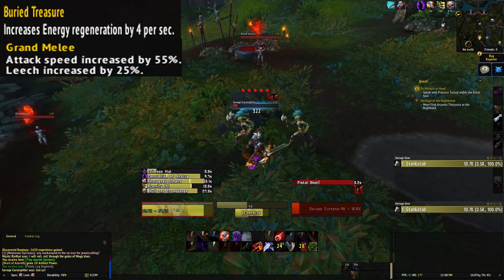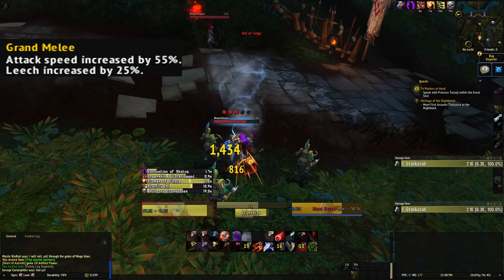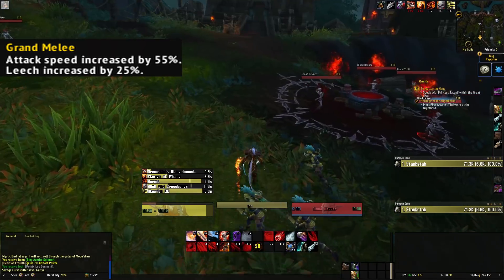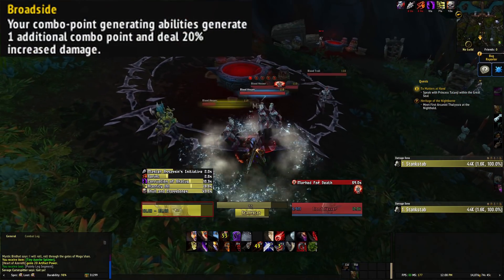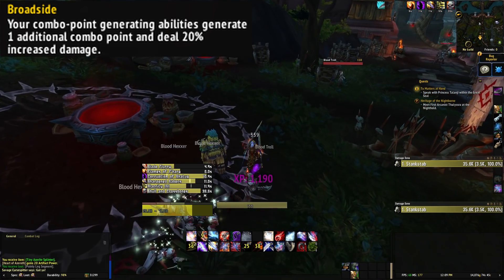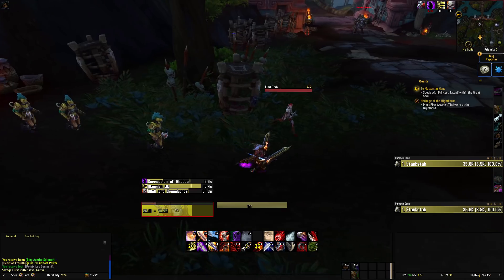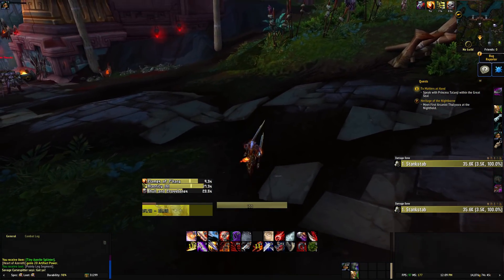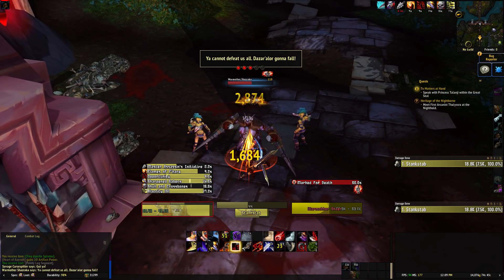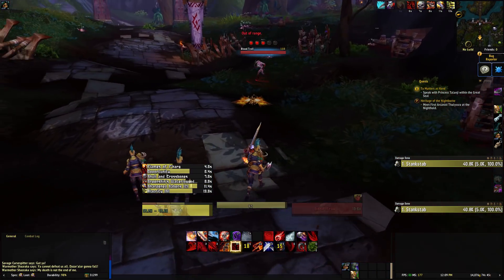Grand Melee increases attack speed by 55% and Leech by 25%. This used to be pretty useless, but now that all attacks and Mastery procs deal a lot more damage, it's a lot more rewarding to get. Broadside causes combo point generating abilities to generate one additional combo point and deal 20% extra damage — more combo points and more damage. Combining these tweaks with the rest of the Outlaw changes, it's just less RNG overall. You're less dependent on getting the right procs, and the procs you do get work better than in Legion. They seem a lot closer now, though we'll see when tuning and simulations are done.